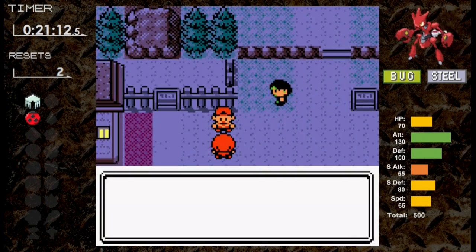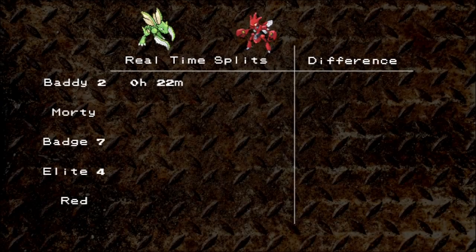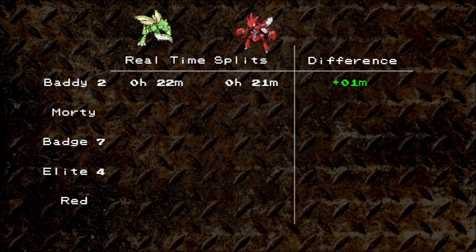We're moving on to Ilex Forest. Scizor finishes this part at 21 minutes, just a minute faster than Scyther. Scizor's stronger attack means battles are ending faster than Scyther can end them.